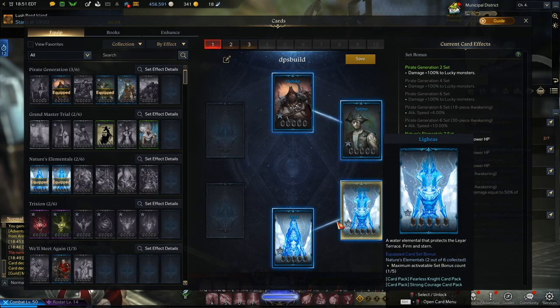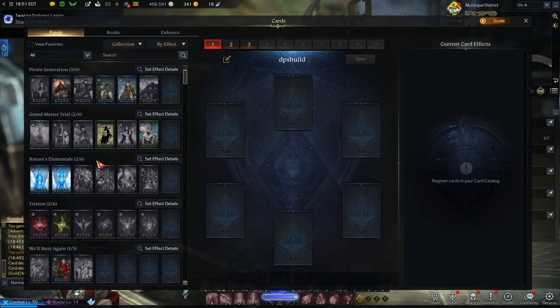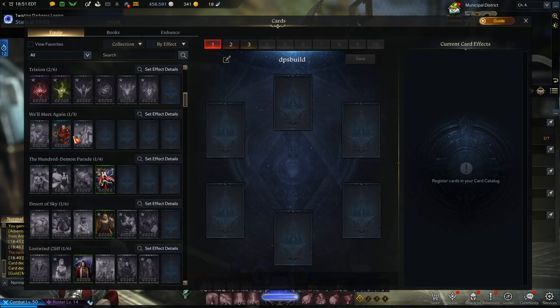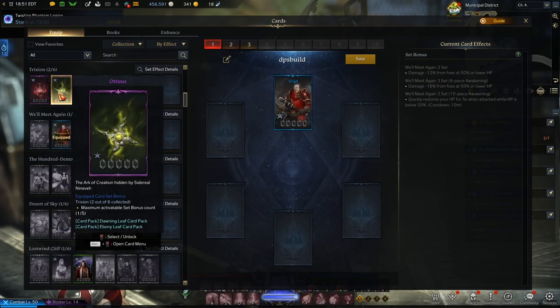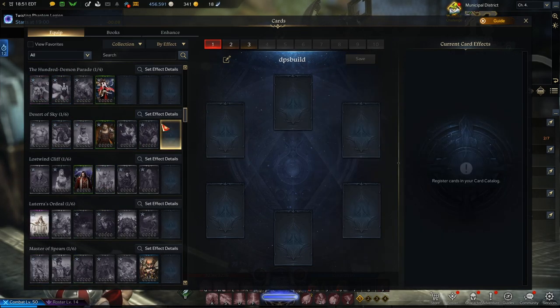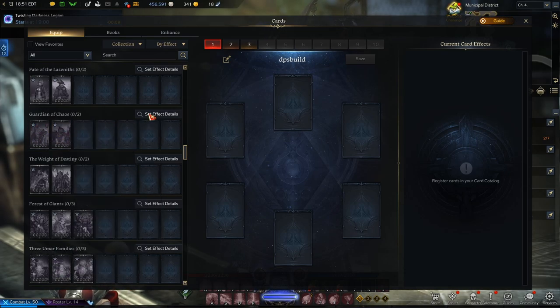Some sets are really small — only three or even two cards in a set. For example, the Guardian of Chaos set has just two cards and requires 4-piece awakening to get 'damage minus 5% from abyss raid monsters.' You need both cards at level two, or one at level four, to reach 4-piece awakening. With both on, you get damage plus 1% to abyss raid monsters, and at 10-piece awakening you get the full bonus.